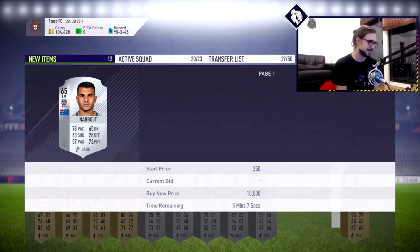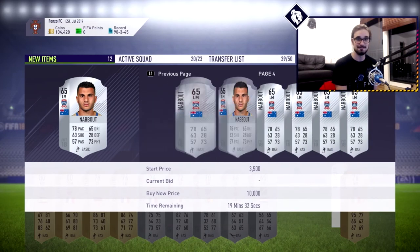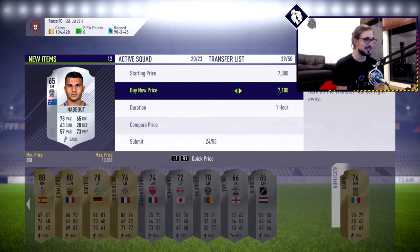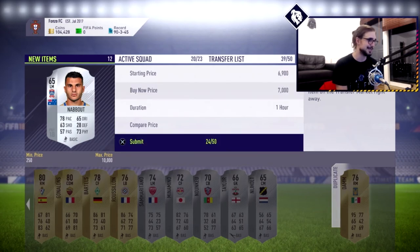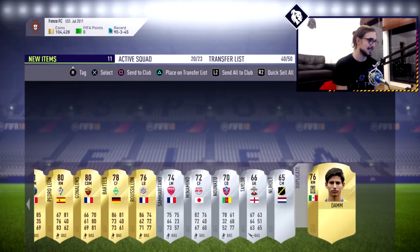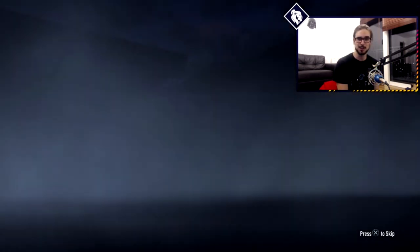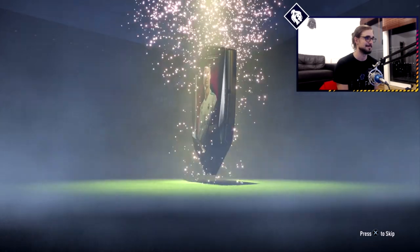What, 5,000?! 7,000 on just an Australian player — love it! Alright, the last pack, this is the big one, the rare gold pack. Neymar... Ronaldo... Messi...